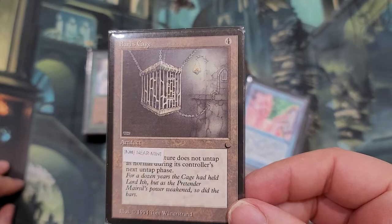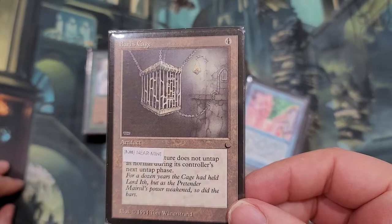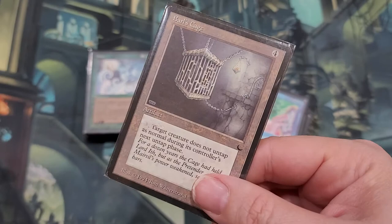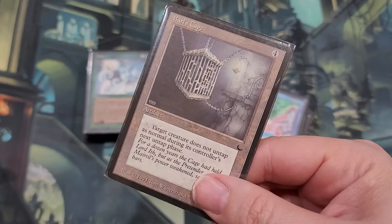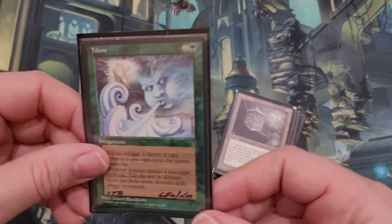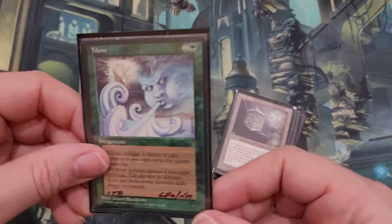Bard's Cage — creature does not untap as normal during a controller's next untap step. It's got its uses. I'd probably take off the sticker here — this guy was intending on selling these or photographing them for eBay but decided to quit doing that and just sell them to me. It gives you an untap-prevention ability on the card, so as an artifact it has its uses — if you have a lot of artifact and mana ramp you could use this for a lot of things. Another Italian card — I believe this one is Typhoon. It's on the reserve list, believe it or not.